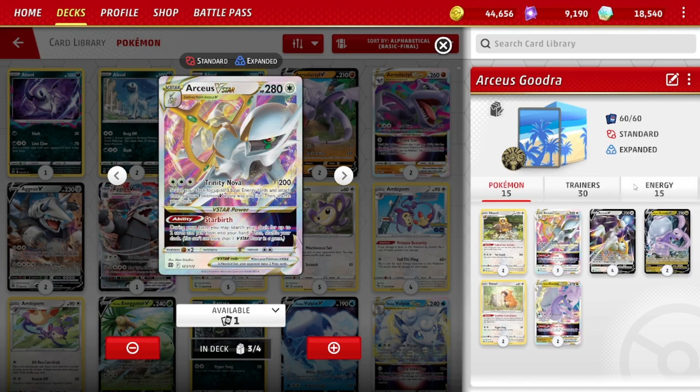Arceus V-Star has 280 HP and is an Evolution Pokémon. Trinity Nova does 200 damage for three energy — similar to Gudra — but a lot of times this is three Colorless, so it comes down to 180 with a DTE. But then you get to accelerate three basic energy cards to your V-Pokémon any way you like. With Gudra being a Dragon-type Pokémon, you have a mix of energies that's always a little harder to set up, so that Trinity Nova attack is very useful.